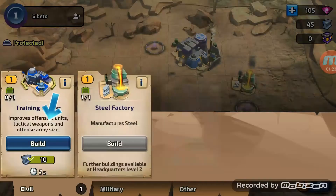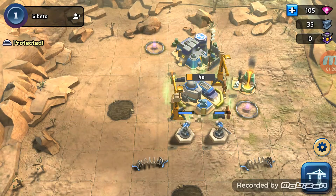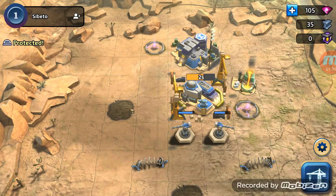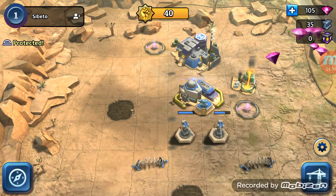We're going to have to strike back by the looks of it. So let's build a training center - I'm guessing this is a barracks of some sort. Five seconds build time, and that's built now. We get a reward for that - it's another 10 gems.